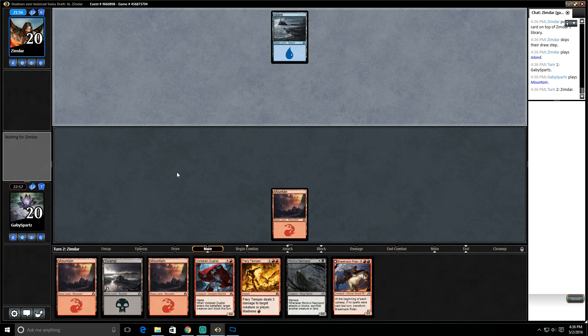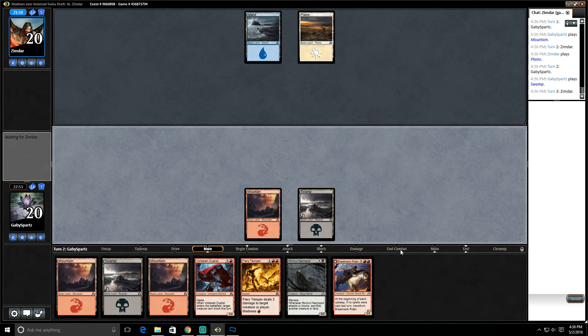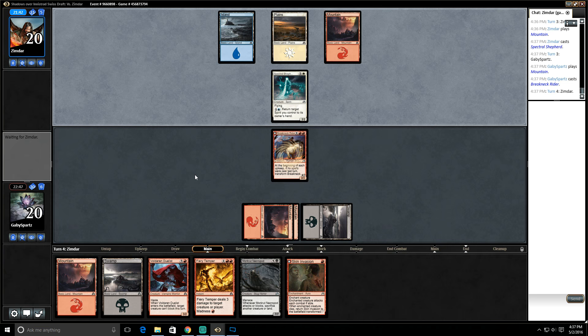That's a great draw for us. Let's play a Mountain and pass. We can play a Swamp and pass again — next turn we will be breaking some necks. Or maybe not, because that's pretty savage. Jace guy — Spectral Shepherd, sure. Skin Invasion — alright, that might do some work later, but we can play Breakneck Rider for now.